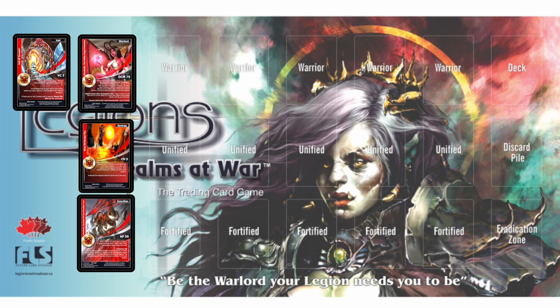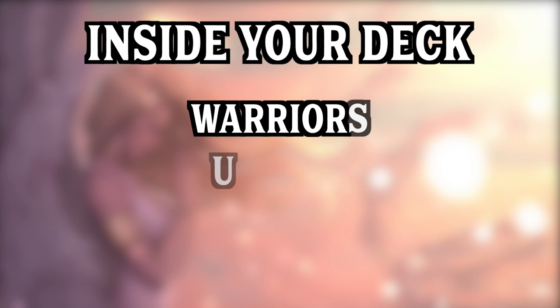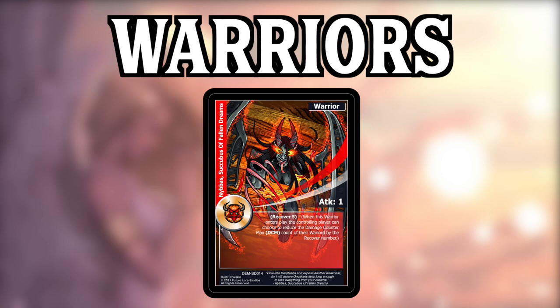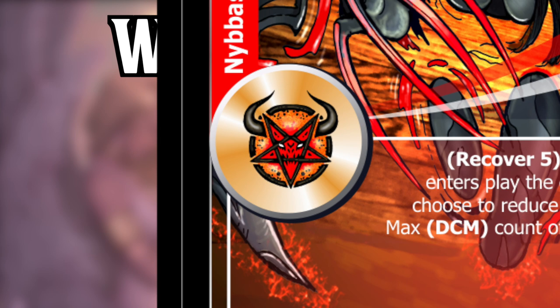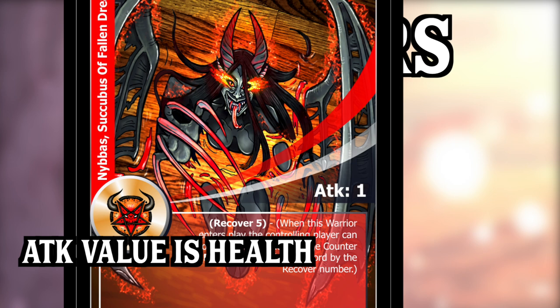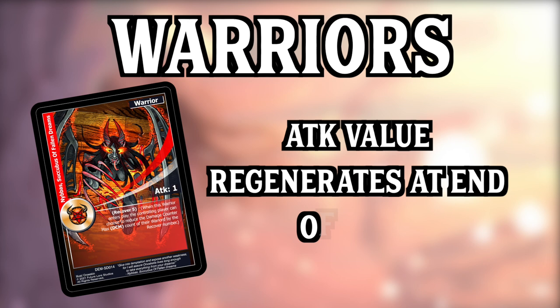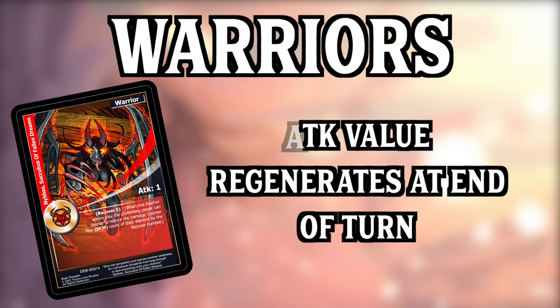Your warlord, veil and realm, and synergy cards start on the battlefield. The three types of cards within your 50 to 60 card deck are warrior cards, unified cards, and fortified cards. Warriors are the soldiers in your warlord's army and are what you'll do the majority of your battling with. They have a legion crest, an attack value, and some have text and special abilities. Attack power ranges between one and five — if a warrior's attack power reaches zero it is destroyed. Damage accumulates on a warrior over the course of a turn, but at the end of a turn all warriors return to their printed attack power if not destroyed.